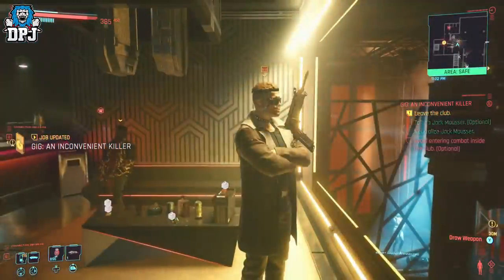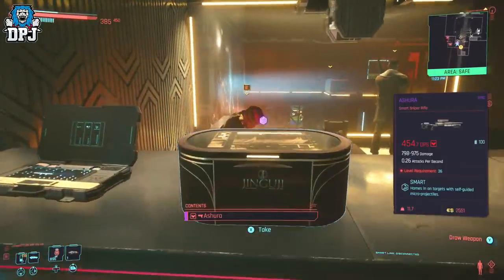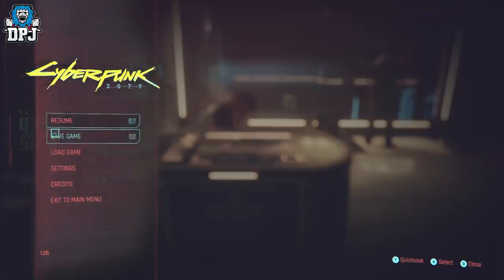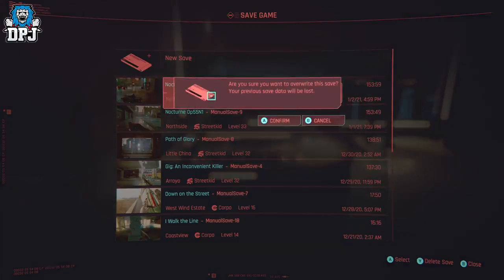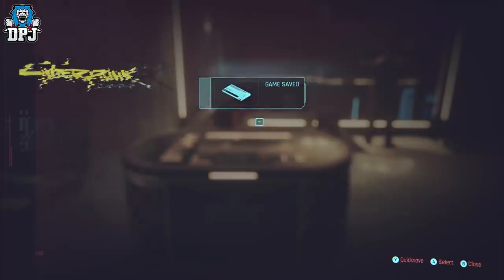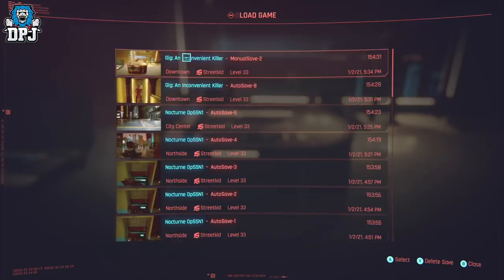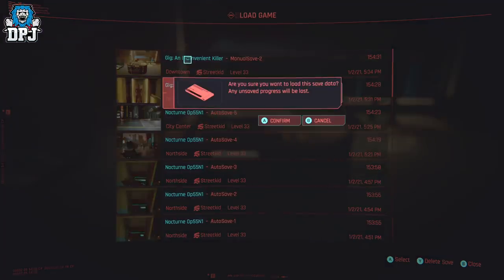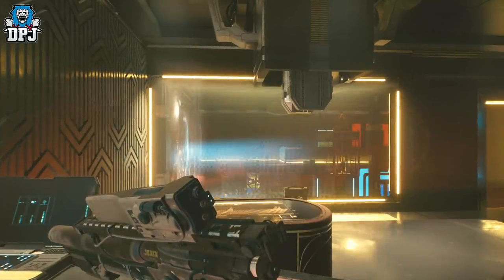When you are in the room with this guy, there is a loot box which contains the Asura sniper. This can be an epic version or a legendary version. To farm it, stand next to the box, create a manual save, and then just keep loading that manual save until it becomes legendary or you find the roll you want. So far I have found 5 different versions of this weapon, which give you extra benefits over the crafted version.